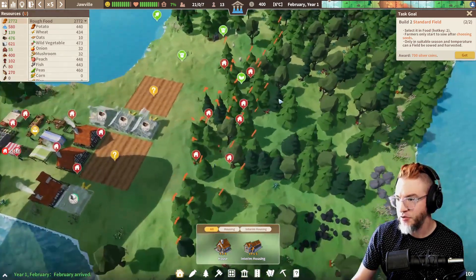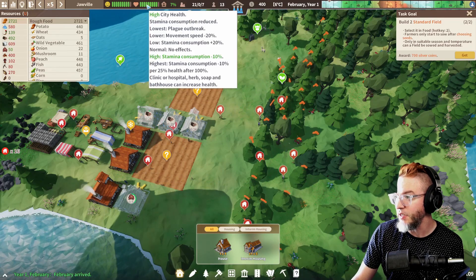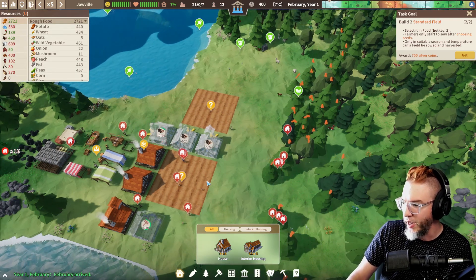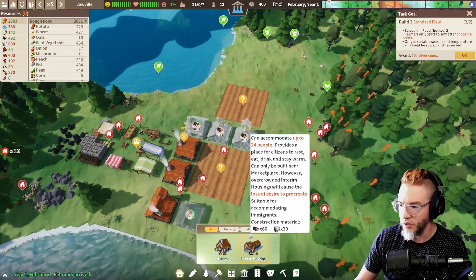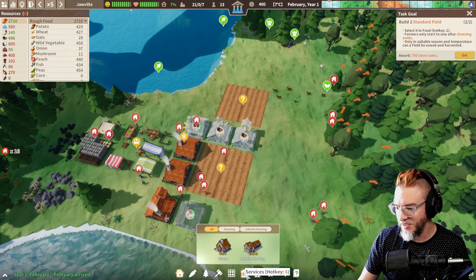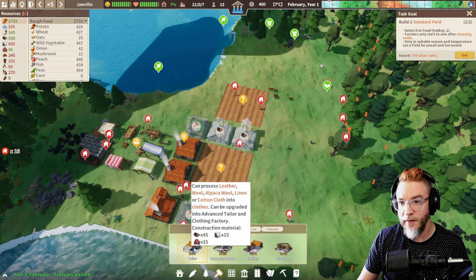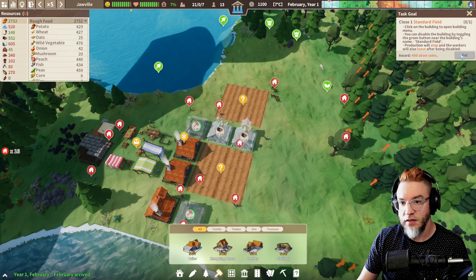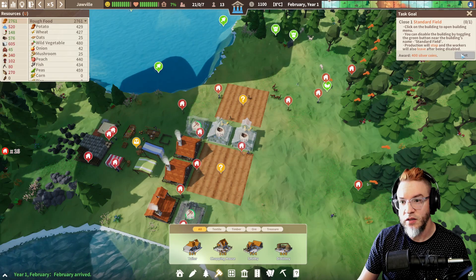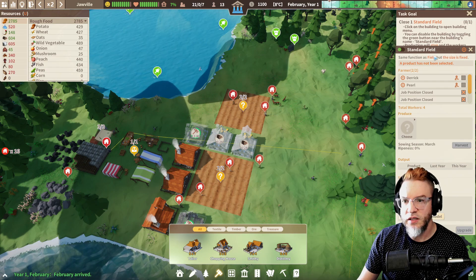Chopping down trees. All things considered they're still pretty happy and healthy in spite of the fact that it's way cold and they have nowhere to live. But that's the magic of video games — you can manage that. So we need to process... close one standard field. Okay.